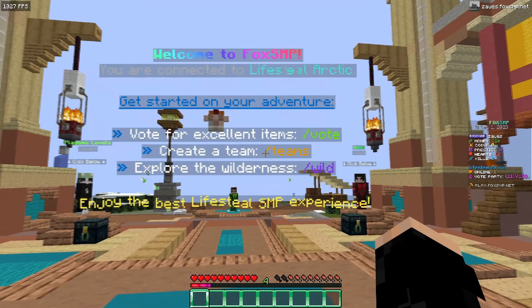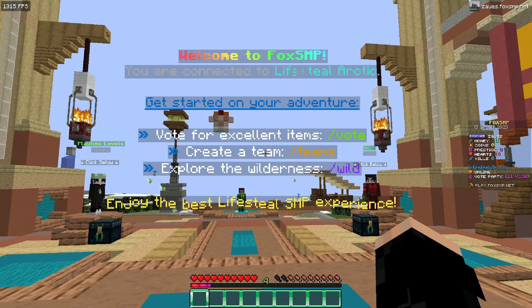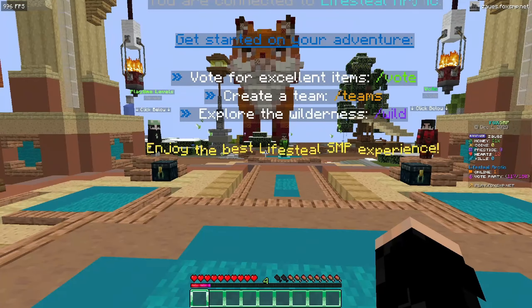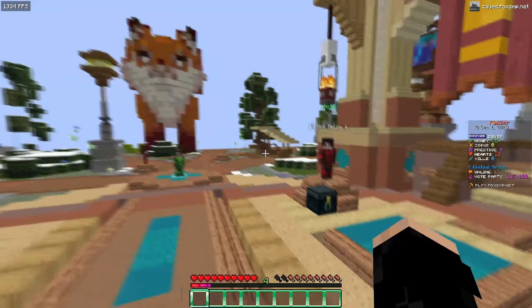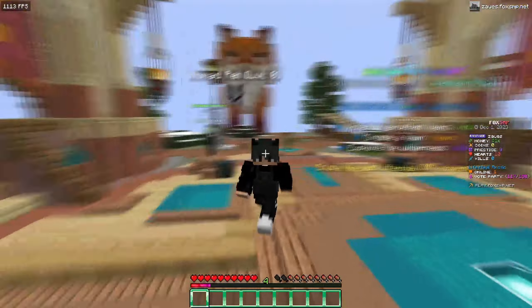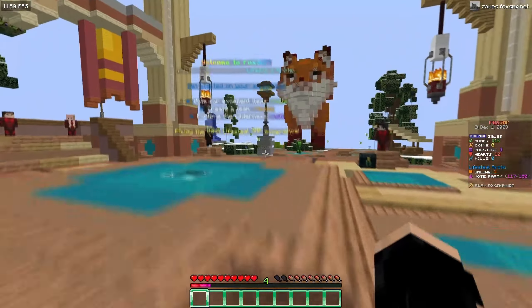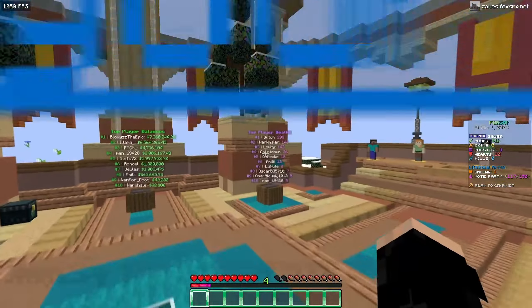The hologram tells you: 'Get started on your adventure' with /vote for excellent items, /teams to create a team, /wild to explore the wilderness, and then with wavy text it says 'Enjoy the best lifesteal SMP experience.' This server overall has a bunch of features I'm going to be showing off in today's video and it's honestly amazing.